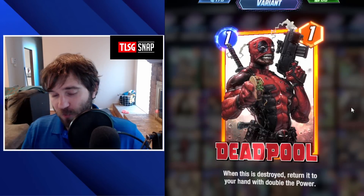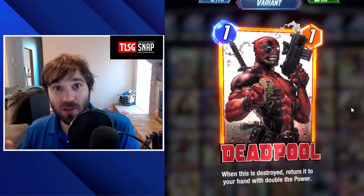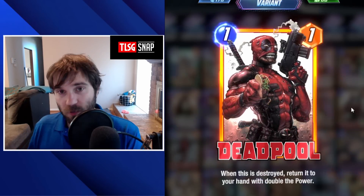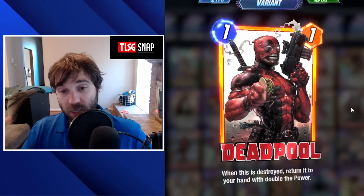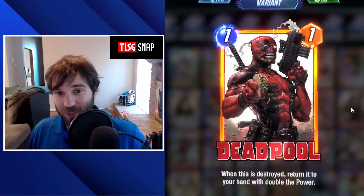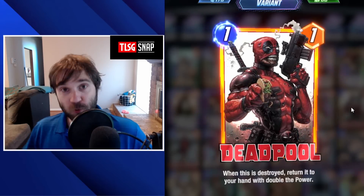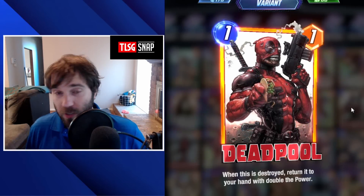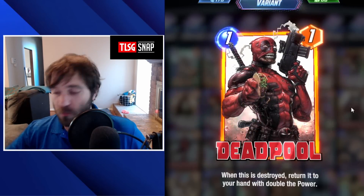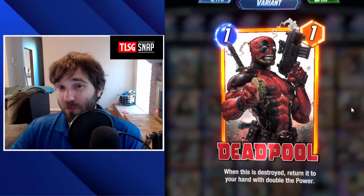And the best for last — Deadpool. When you draw him early he can be an absolute unit. If you destroy him a few times, he becomes a very hard power presence to match. Especially in a deck focused around him and destruction tools, you can get some incredibly high high rolls. With this location, you're going to guarantee you destroy your Deadpool every turn and get 2 energy the following turn, creating very big Deadpools and everything that goes with it — big Venoms, big Taskmasters. Overall it's going to be hard for the opponent to compete with how much power you'll place on the board.